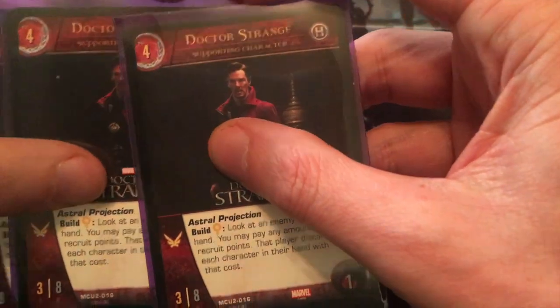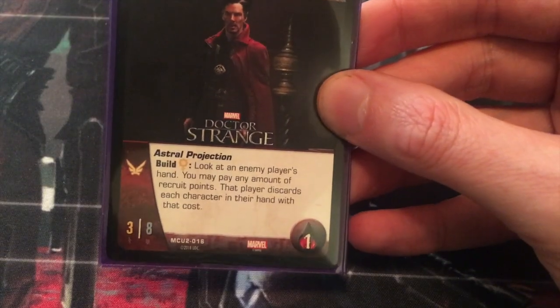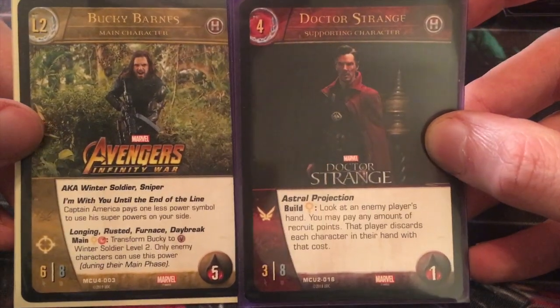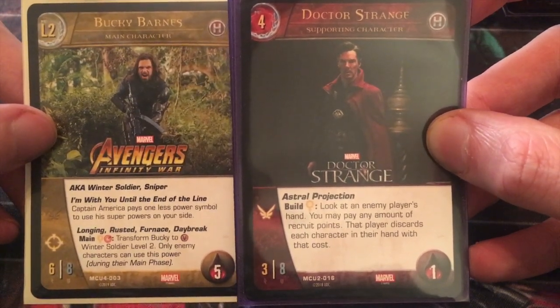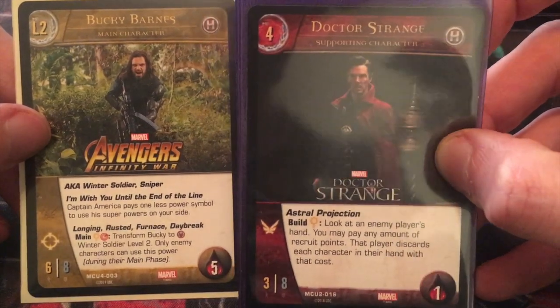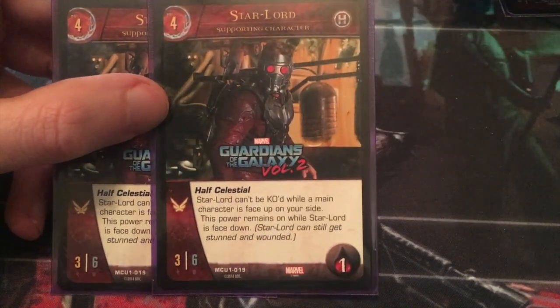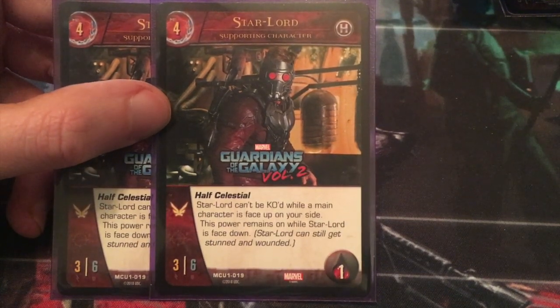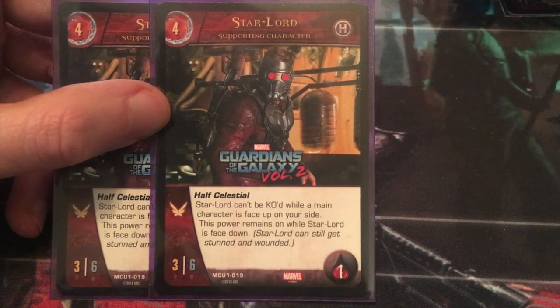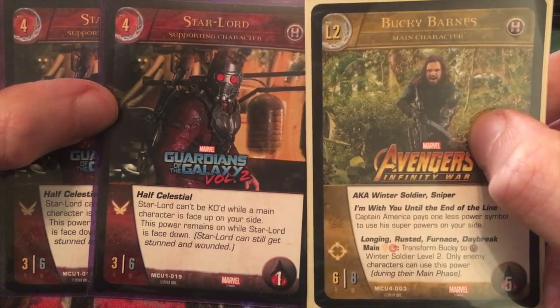Then, I have 3 Doctor Stranges. He is not in here for his Astral Projection, but he does have Flight and 8 defense. So if he is protecting Bucky Barnes, then that helps protect the Winter Soldier from flyers and from other attackers who might not have 8 attack on turn 4, which is probably not going to be a lot of them. Doctor Strange is mostly in there for flight and defense, not for his superpower. Likewise, Star-Lord is in as well for flight and defense. He has 6 defense, but he also has the power Half-Celestial: Star-Lord can't be KO'd while a main character is face-up on your side. This power remains on while Star-Lord is face-down, but he can still get stunned and wounded. So as soon as Bucky goes face-down, Star-Lord will be out of there. But he definitely has some sticky staying power, and being a flight blocker is pretty useful.